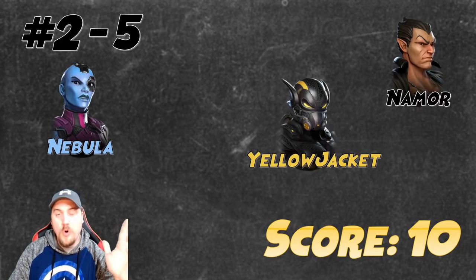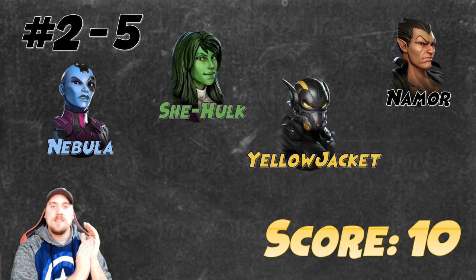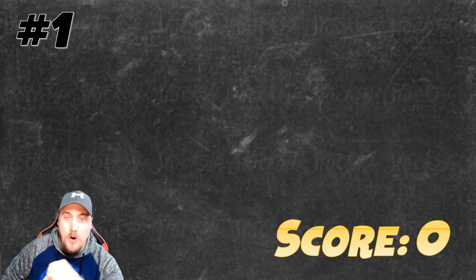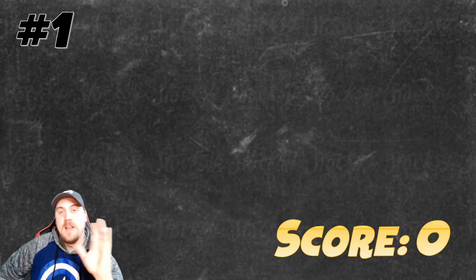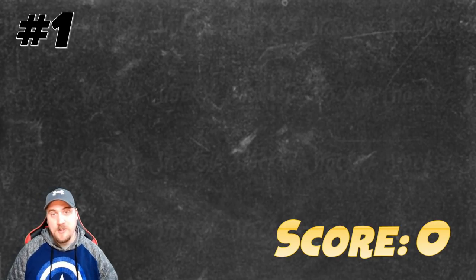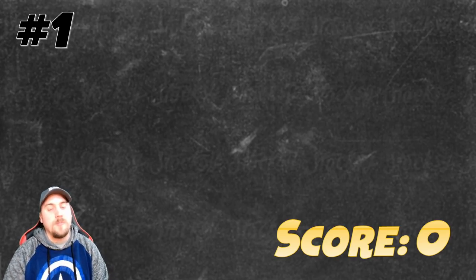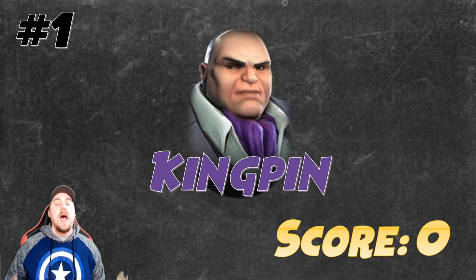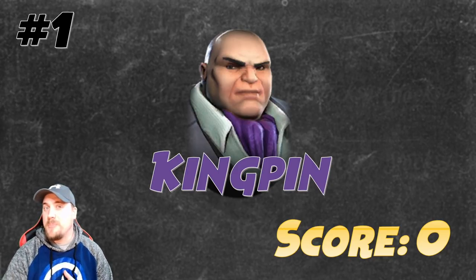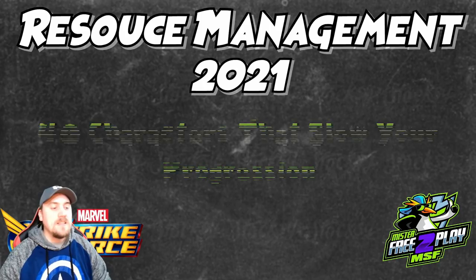The last one in the top five — devs, what were you thinking releasing this character? — is She-Hulk. Once again, another character they knew wasn't going to be useful anywhere, so they slapped the war tag on her. And now it's time for number one: a character with a score of zero — absolutely useless. Another content creator recently said this was a surprisingly useful character, and he wasn't wrong about him being useful in general, but he is completely useless for unlocking content. Please don't build this character: Kingpin.